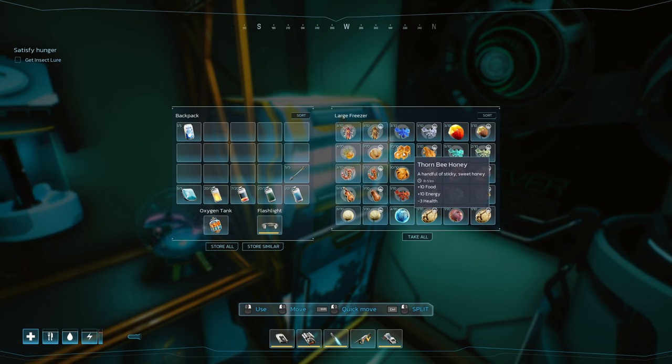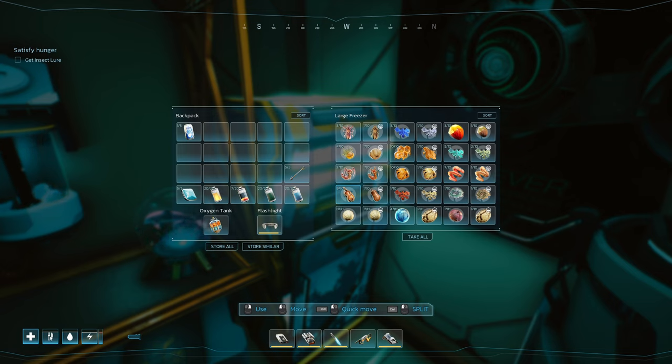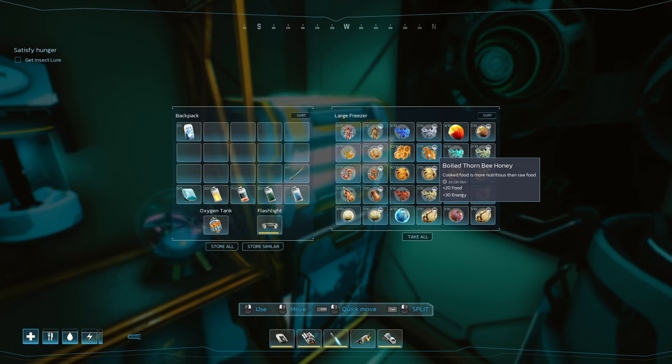Now this one does not give as much food, but what else it gives really pushes it towards the top — it's your honey. Shoot the beehives, the hornet nests, whatever they're called. 20 food and 30 energy. 30 energy is nice. You don't just want to go to sleep for energy, because when you sleep you're draining your food and water. So I'd rather take a little bit less food to get that 30 energy. That's nice.